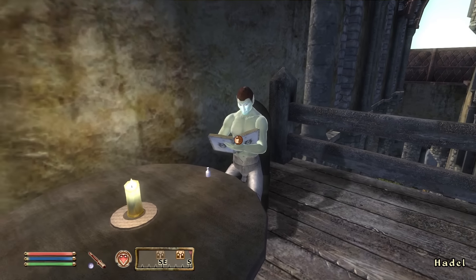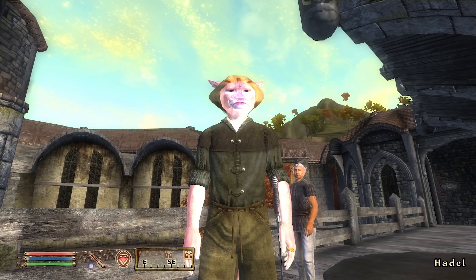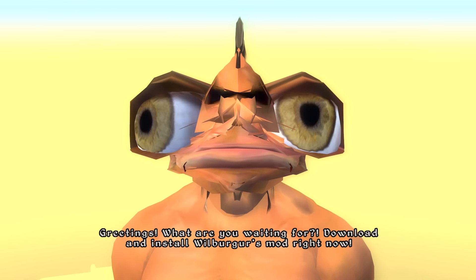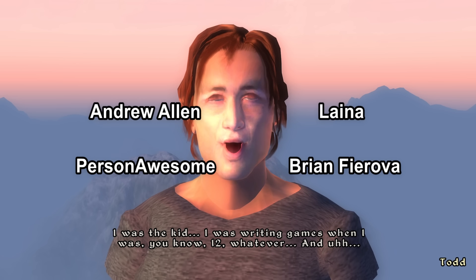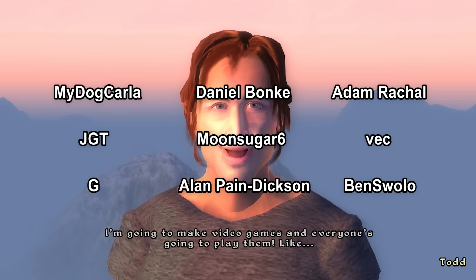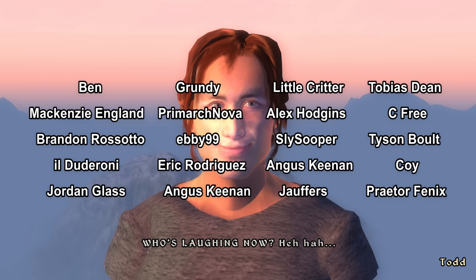What the hell is happening? Who the hell's this guy? Hadle! Download and install Will Burger's mod right now. What the hell is happening? You know what, Will Burger — you're all right, kid. This is sick. I was the kid writing games when I was 12 or whatever, and the other kids on the block would say 'I'm gonna play quarterback for the Cowboys,' and I'd be like 'I'm gonna make video games and everyone's gonna play them.' I'm like, you dork, go back to the chess club. Who's laughing now? Yes, I was in the chess club.